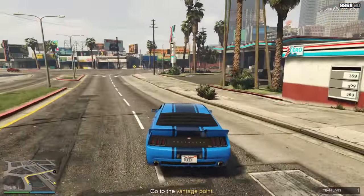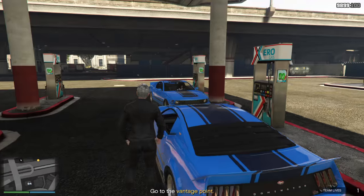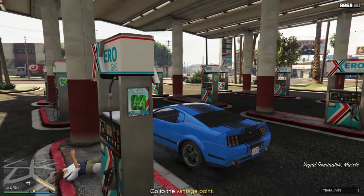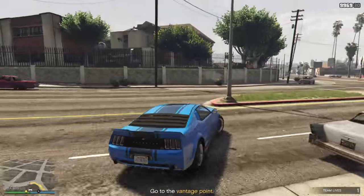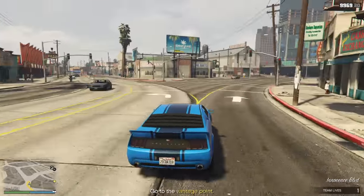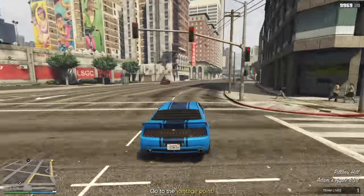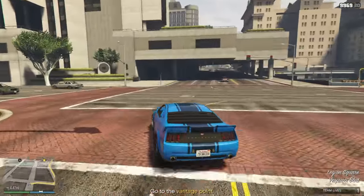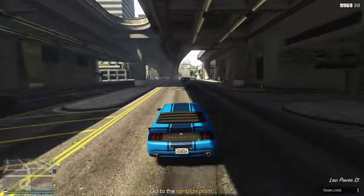It's the Dubsta 2 with the tire on the left. And here you see the Dominator. I will just store this one in my garage and I can sell it after the mission, because in this mission LS Customs is closed. So I'll just drive it into my Maze Bank garage.